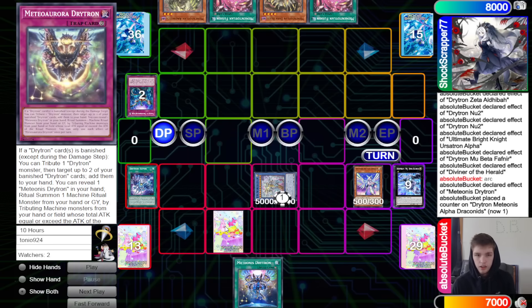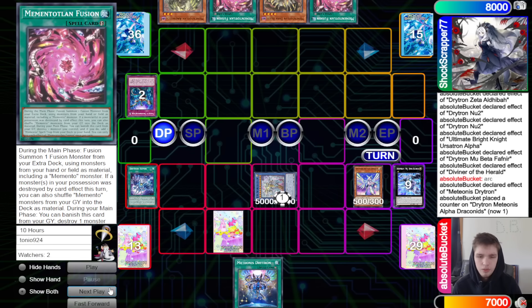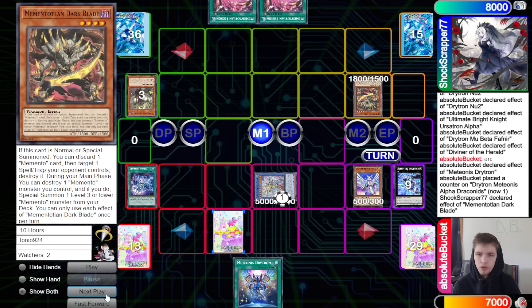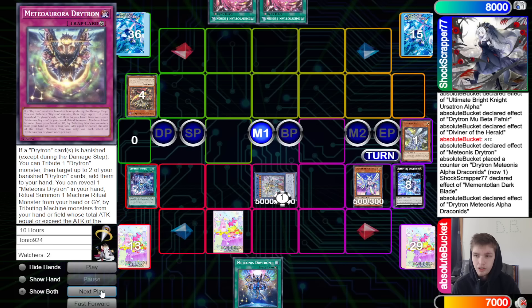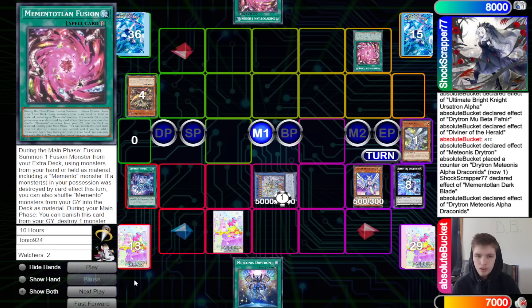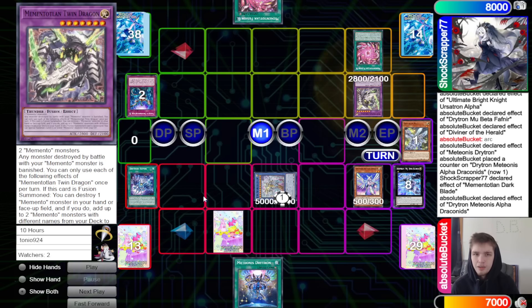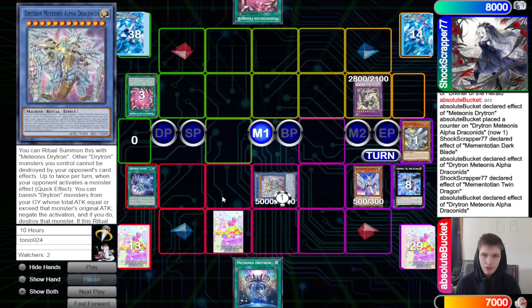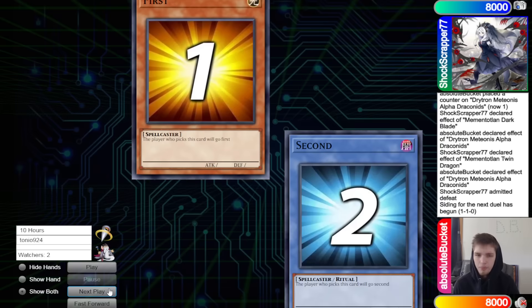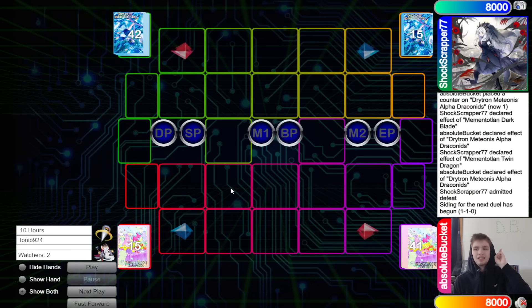Drytron has two monster interruptions and the opponent doesn't have much. Memento draws Ange Witch, returns, normal summons Dark Blade, discards Witch to try to pop the back row — chain to negate and destroy. They activate fusion spell but since one was destroyed by card effect, go ahead put back and bring out Twin Dragon. Twin Dragon tries to pop and search, they chain Alpha to banish two and stop it. Memento submits defeat.